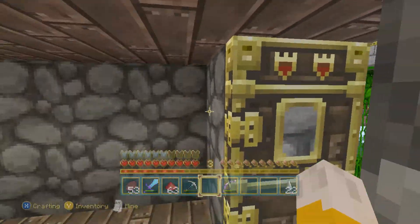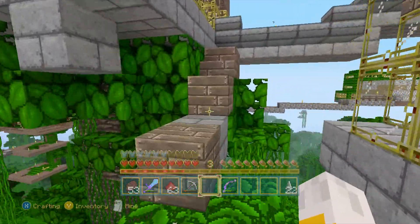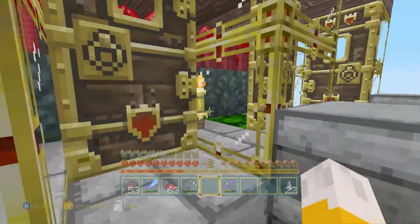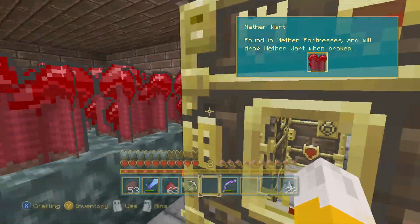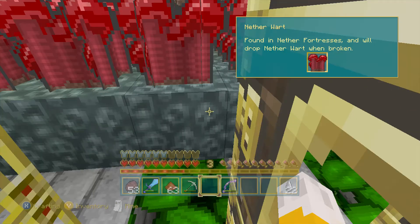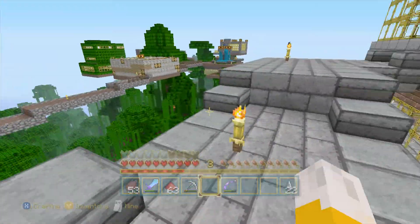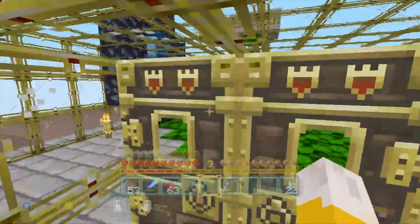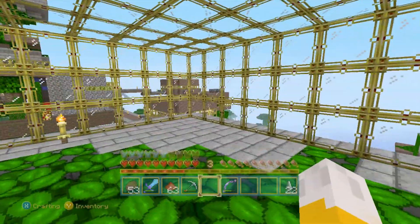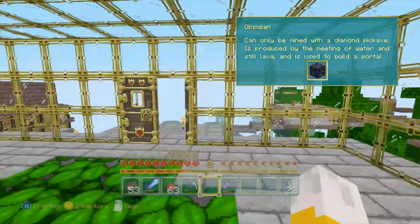Over here is the nether wart farm for the brewer. And over here is my nether portal room — obviously pretty empty, but it has my nether portal. It's nice and pretty in there.